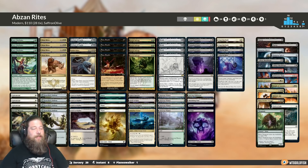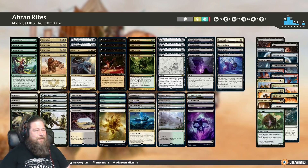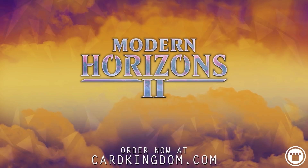That's our Budget Magic for this week, so let's jump into some games and see if Siege Rhino is back, thanks to some new reanimation synergies. Thanks for watching — I hope you all enjoy it, and I'll be back in a bit with a wrap-up. Need some new Modern Horizons cards? You can order them today from our sponsor, Card Kingdom, by heading over to cardkingdom.com.